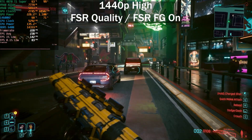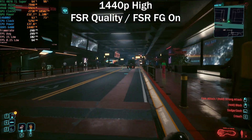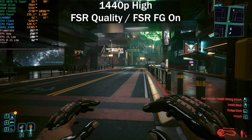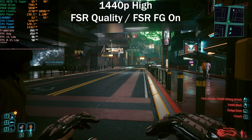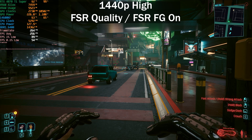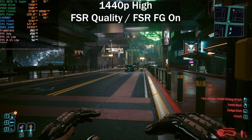Back with FSR 3 frame generation — the frame rate is actually a bit higher than with DLSS frame generation, but the lows are suffering quite a lot. The 0.1% lows in particular are poor, the frame time graph is not smooth, and there are some micro stutters that are clearly noticeable. The average is 253 fps, but this is an issue FSR still needs to address.